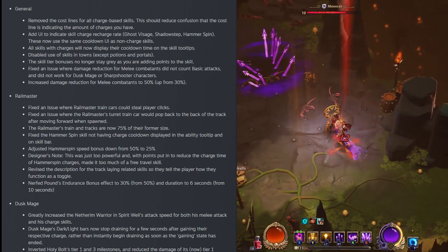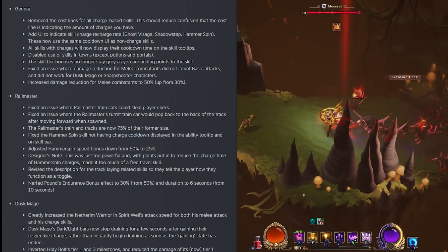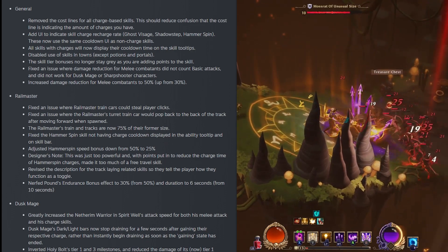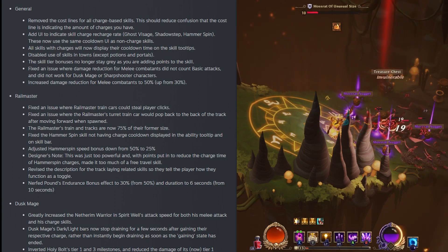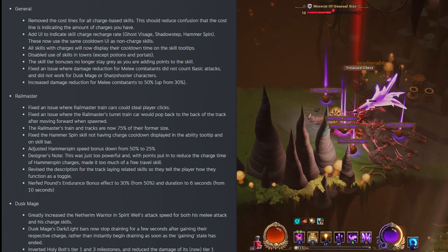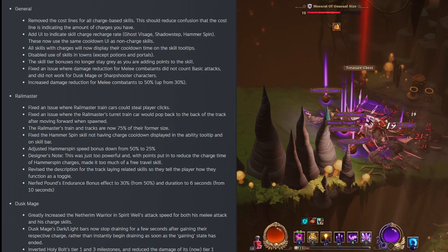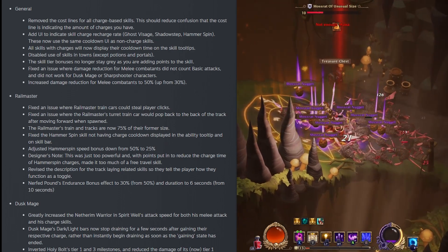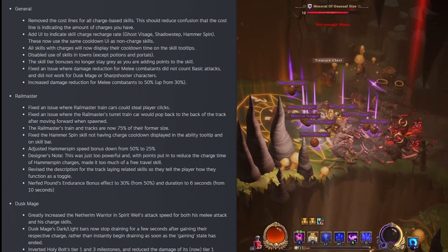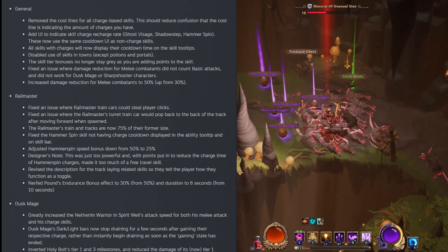For classes and skills general updates, they removed the cost lines for all charge-based skills to reduce confusion. They added a UI to indicate skill charge recharge rate. Ghost Vintage, Shadow Step, Hammer Spin — these should now use the same cooldown UI as non-charge skills. All skills with charges will now display their cooldown time in skill tooltips. They disabled the use of skills in towns except for potions and portals, and skill transfer bonuses no longer stay gray as you're adding points to the skills.